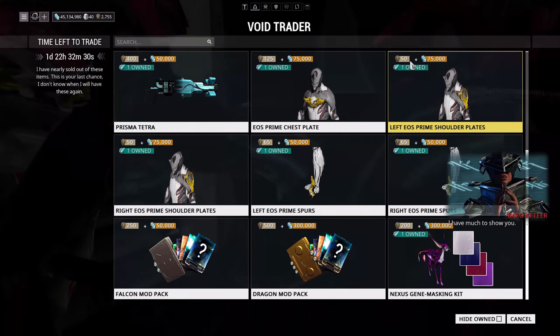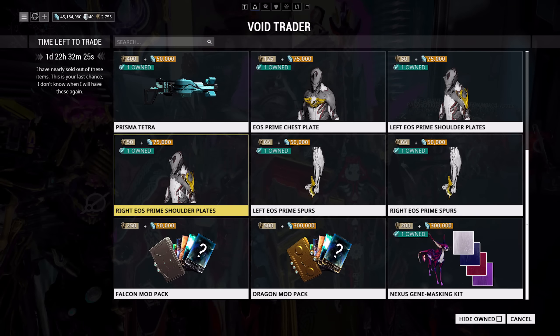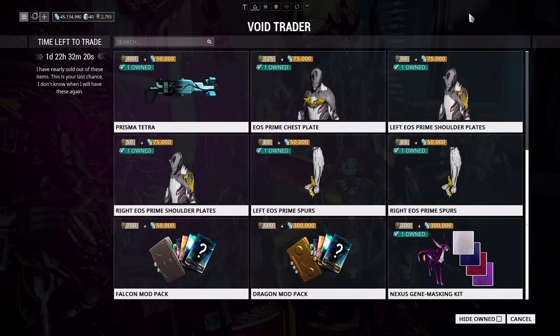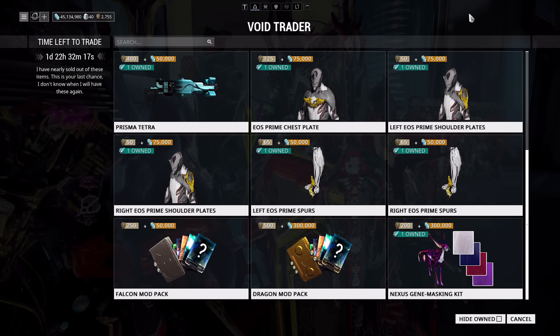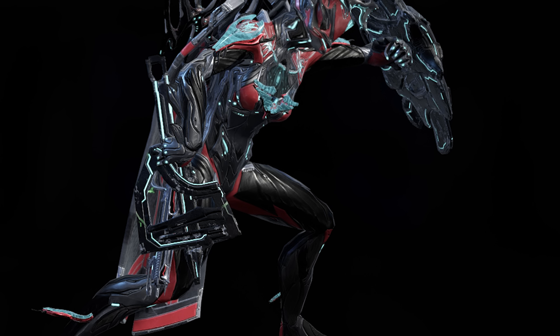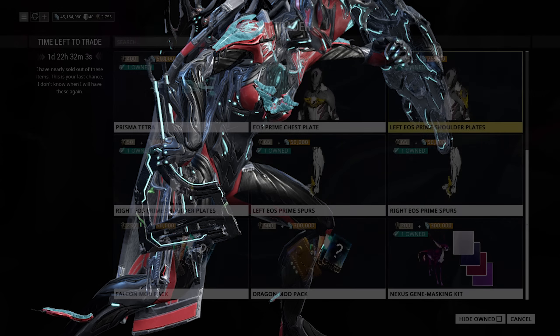Let's start off with the cosmetics. We've got the Eos Prime set — this is actually a very nice looking set of armor. It's not one I use very much anymore, however he has come around with the full set and it is quite good looking. If you want to max out your fashion frame game, it's actually not that expensive. The little pieces are only 50 or 65 ducats, and even the chest piece is only 125, so the whole thing doesn't cost that much at all. It's well worth picking up.